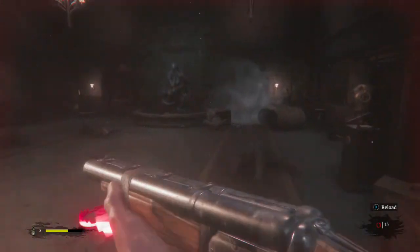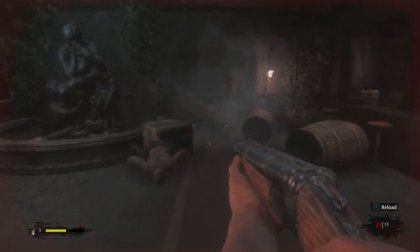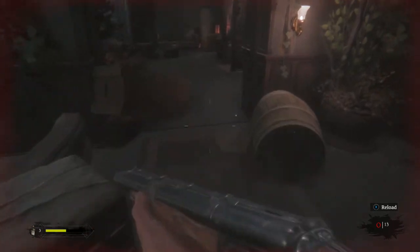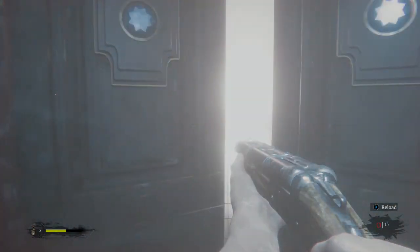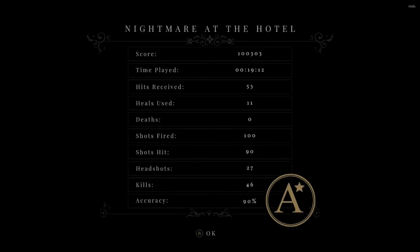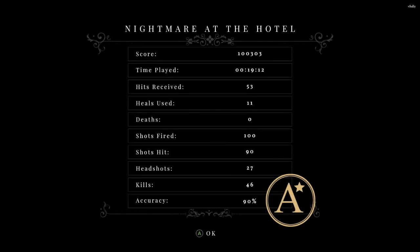There we go, now let's get out of here. All right, so there it is — your A-star rank on Nightmare at the Hotel. I had 46 kills, obviously no deaths, and it was under 20 minutes.